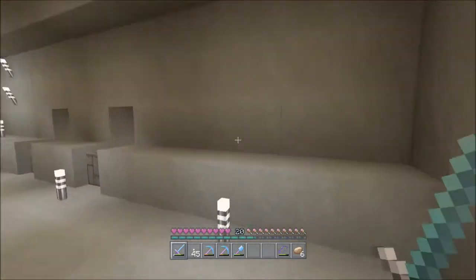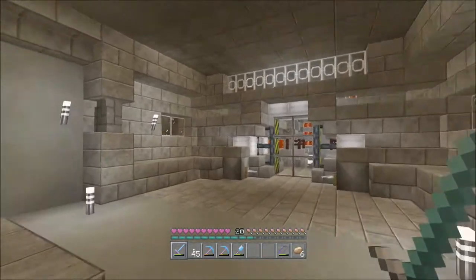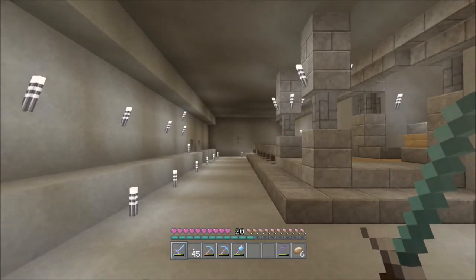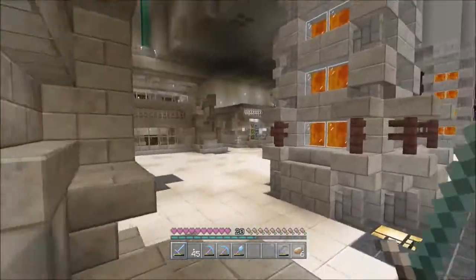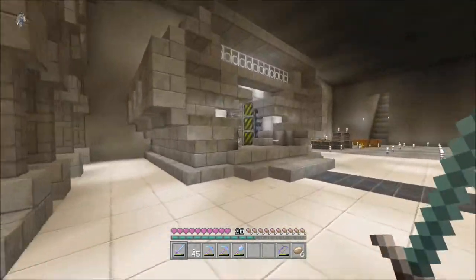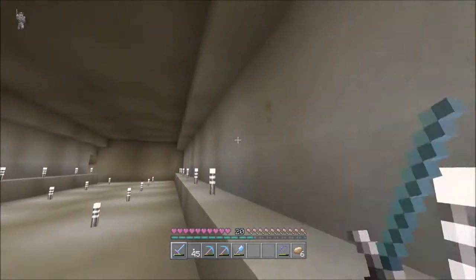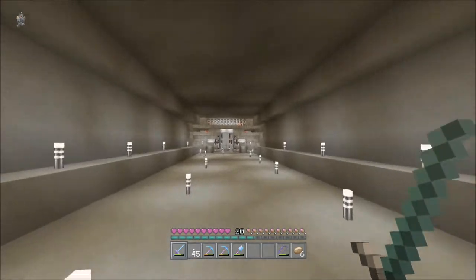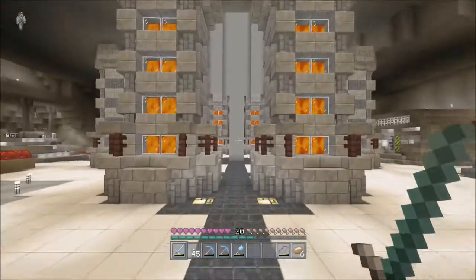We'll continue this tunnel out too. We're going to have to come up with a design for this tunnel — I think we'll build the design together and work out what it's going to look like inside. This one will mimic the other. I do want to do the lighting down the middle of the sides here — I want those redstone lamps to turn on as we go down. I think that would look really cool as we come through the door. We'll make these two tunnels sort of uniform.